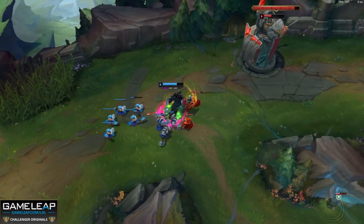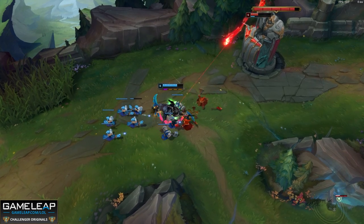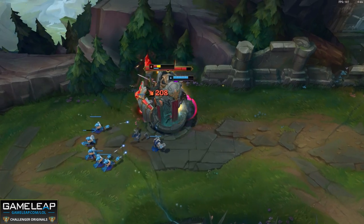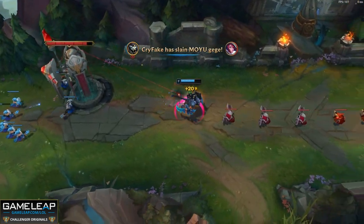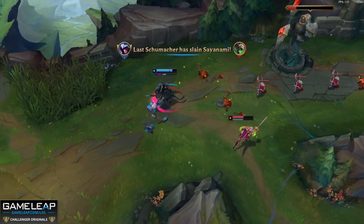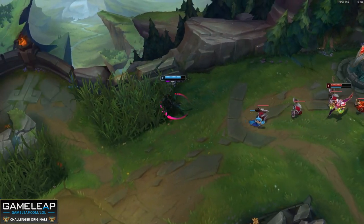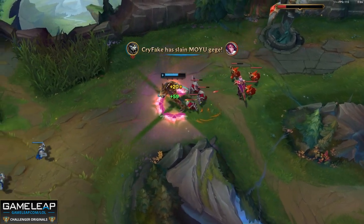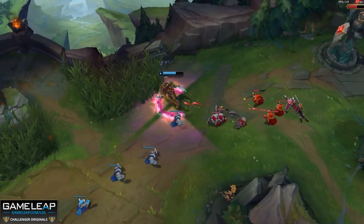As far as your rune page goes, the one on your screen now is the most effective — used in Diamond and above around the world. Taking Revitalize makes your healing insane and makes you very hard to kill in the top lane. Any top laner who has played against a Rengar one-trick knows how difficult it is to beat this champion, so this is a rare pick you can consider for 12.18 if you're a top laner.